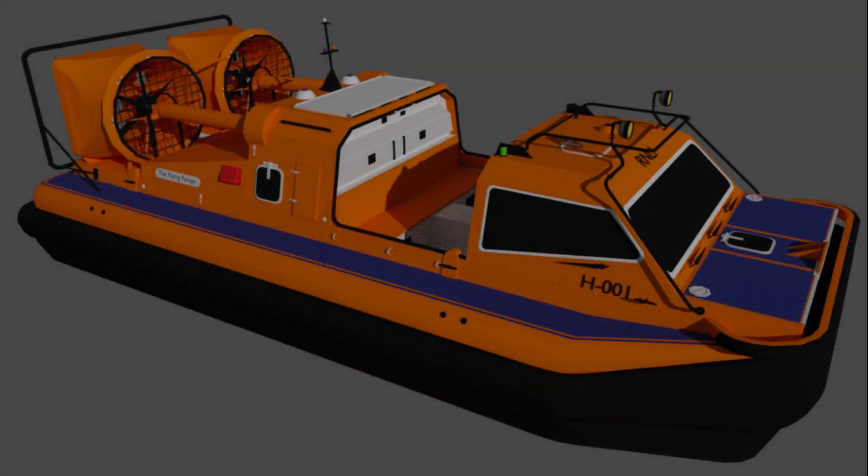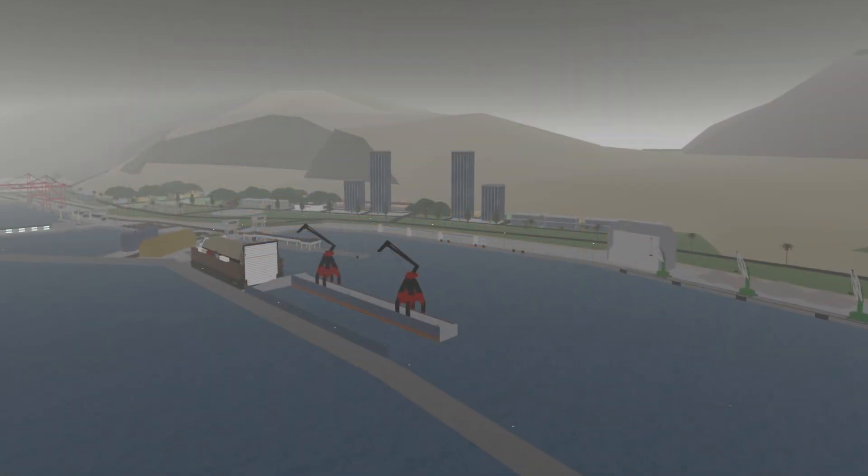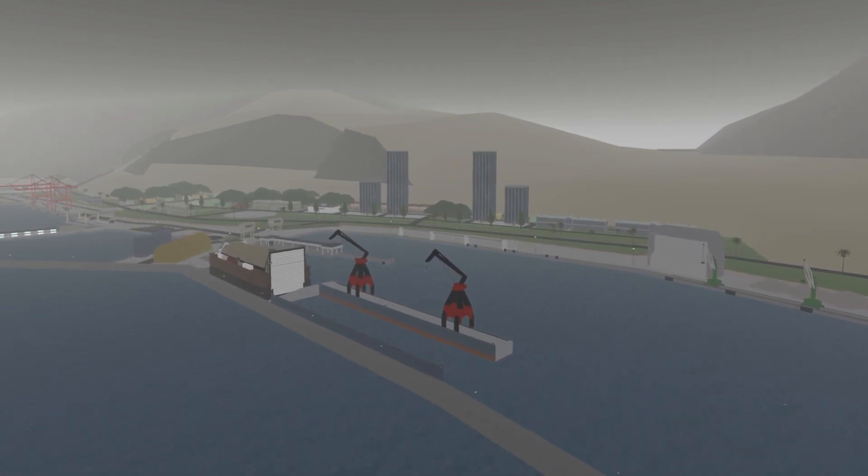As of right now, the only other thing being added in this update is the H-Class hovercraft. The H-Class hovercraft will be the third and smallest hovercraft in the game, however that is pretty much all that is known about it. Although those are all the main additions in update 45, there are a few smaller things being added that I will now go over.